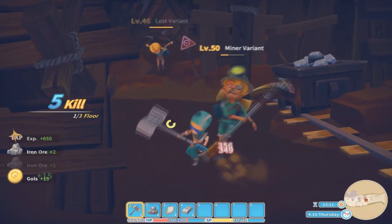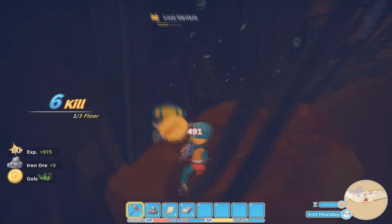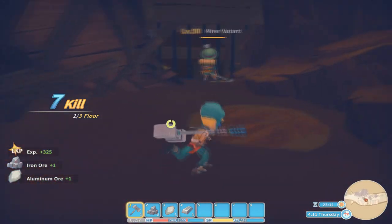The hammer does plus 200 attack, however it has a very low attack speed. Thankfully, the hammer has a stun-on-impact effect which can make it quite useful in situations with lots of mobs around you. However, since it swings so slow you'll definitely have to get used to it. It's very slow.